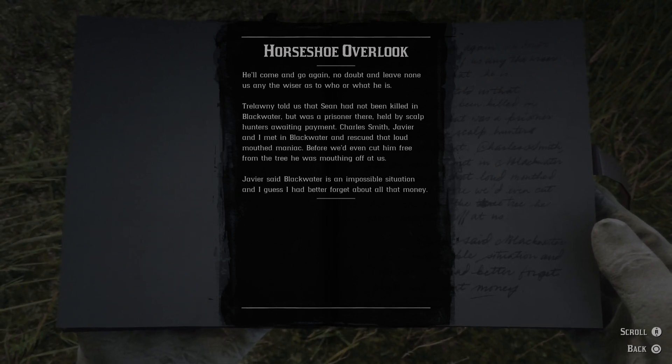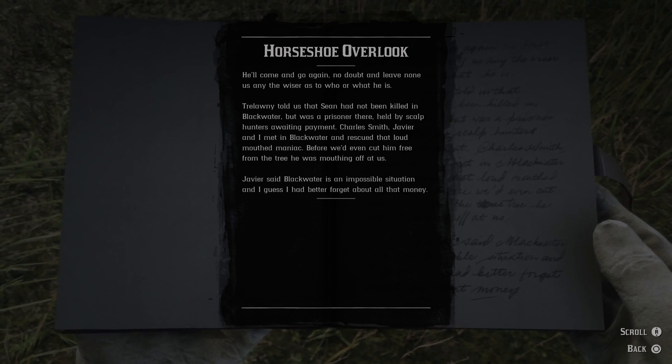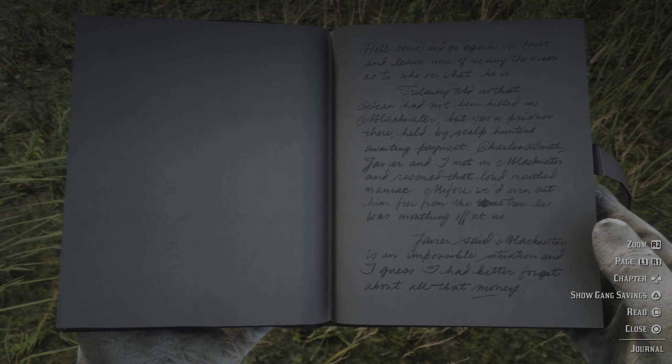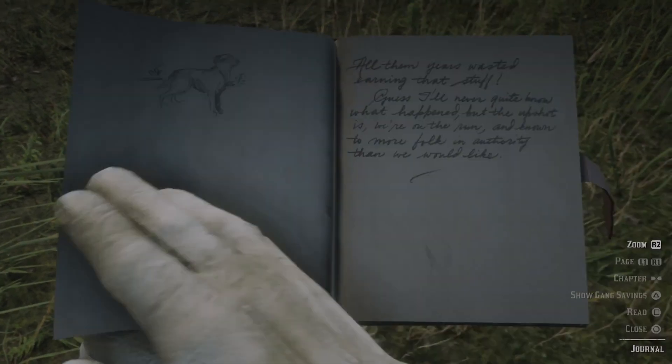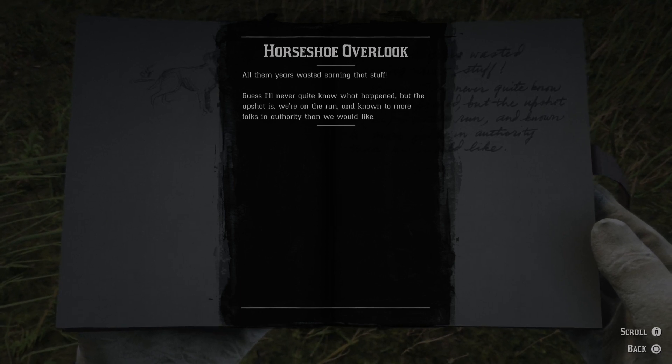Trelawney told us that Sean had not been killed in Blackwater, but was a prisoner there, held by scalp-hunters awaiting payment. Charles Smith, Javier and I met in Blackwater and rescued that loud-mouthed maniac. Before we'd even cut him free from the tree, he was mouthing off at us. Javier said Blackwater is an impossible situation, and I guess I had better forget about all that money. All them years wasted earning that stuff. I guess I'll never quite know what happened, but the upshot is we're on the run, and known to more folks in authority than we would like.